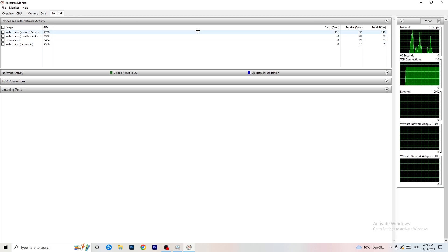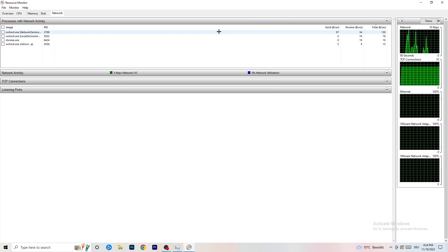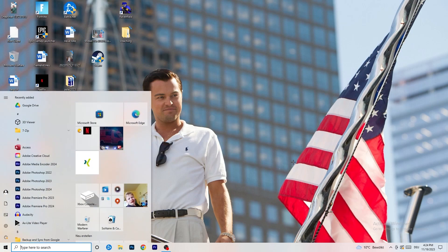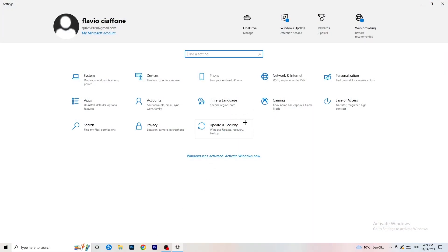You can also do this from the Overview tab, where you can see every running process. Click on the Network tab to filter down to only the processes currently using your network. Once you're done there, close Resource Monitor and go back to Task Manager as well. Next, go to the bottom left corner of your screen and click your Windows key.